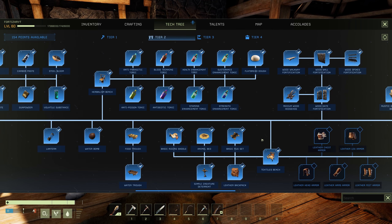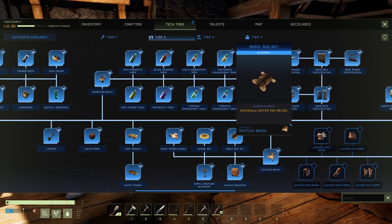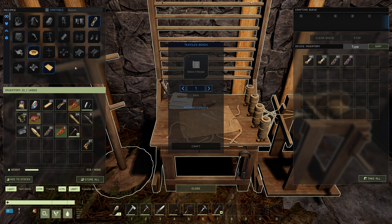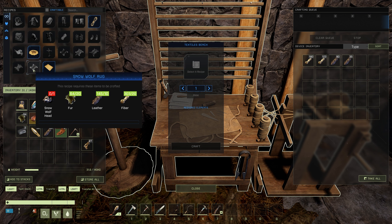To craft the basic rug set, you're going to need your textiles bench unlocked in tier 2, then go ahead and unlock your basic rug set. All of the rugs are craftable on the textiles bench. Once you've built your textiles bench and unlocked the basic rug set in your tier 2 blueprints, the wolf rug, the cougar rug, the deer rug, the hyena rug, and the snow wolf rug will all require the heads of those animals.